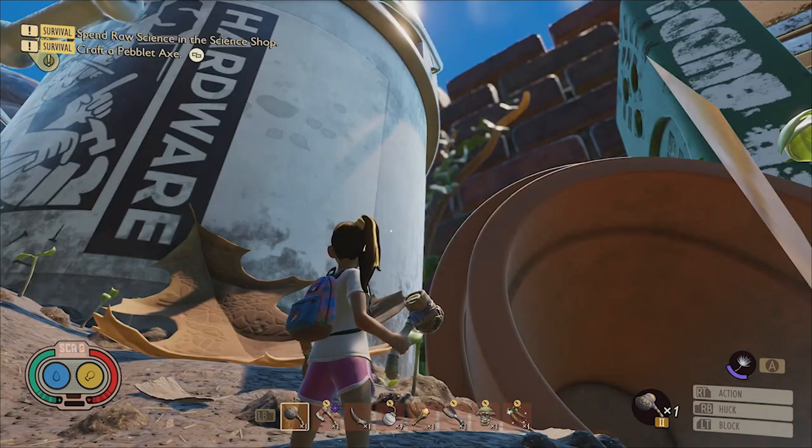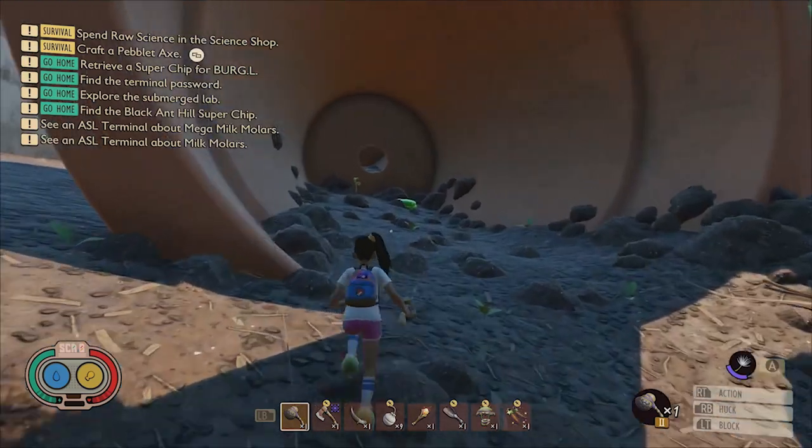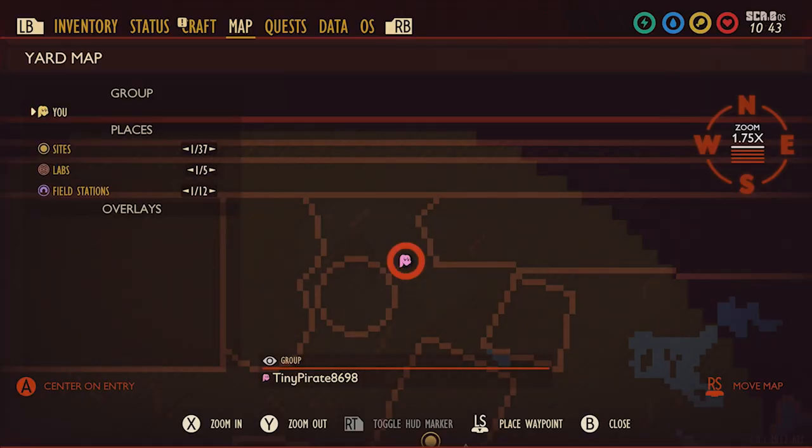The next molar is located inside of some ceramic pots found between the giant paint buckets along the back wall of the yard. If you go to the back of the ceramic pots and jump through the hole, you can easily claim the molar that's hidden away inside. Here it is on the map.